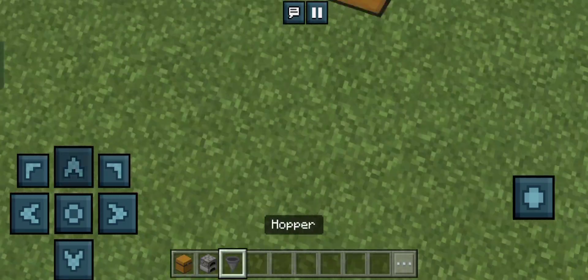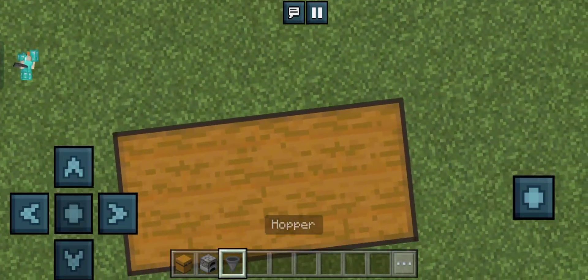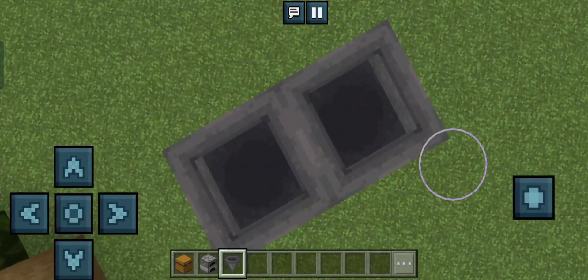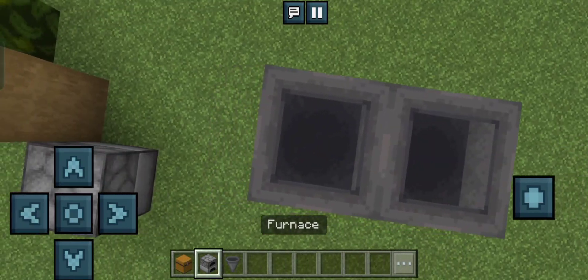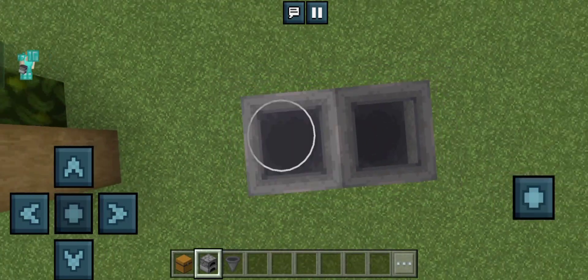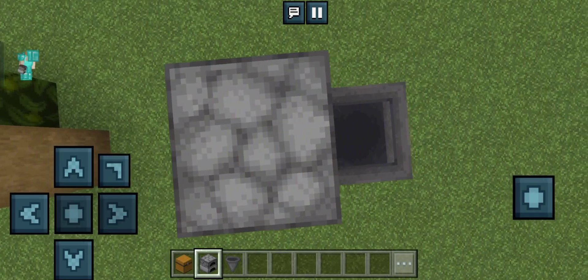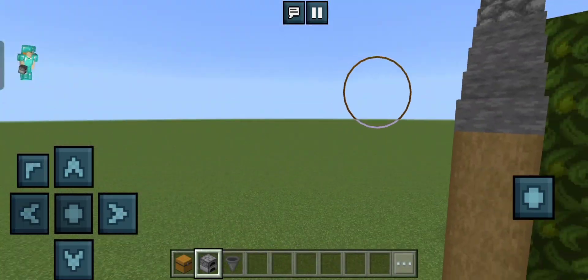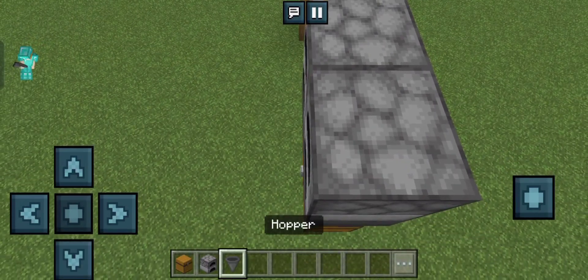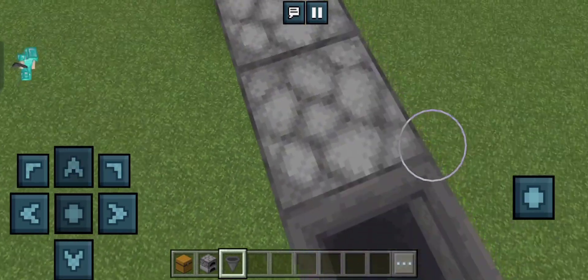Here's how you build it. First you're going to need to place your chest like this, and then put your hoppers like so, then your furnaces on top right here.